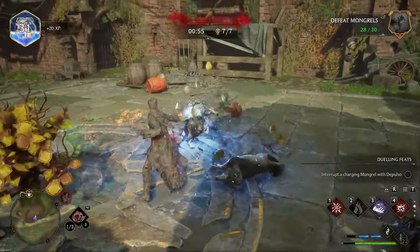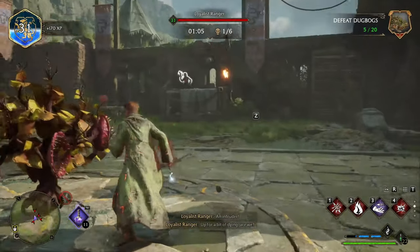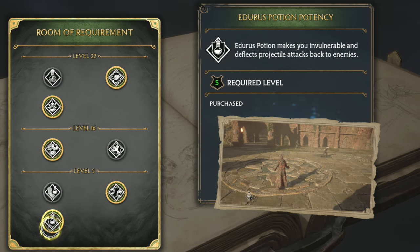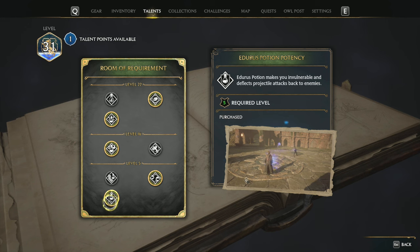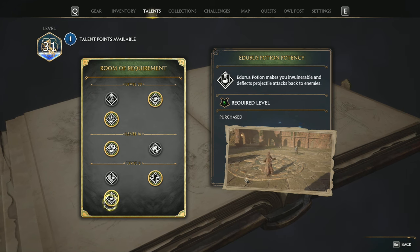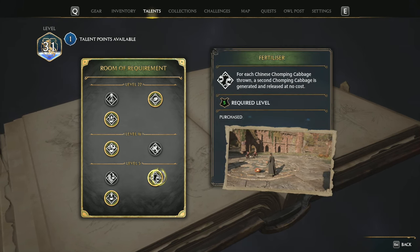The Room of Requirement comes pretty early in the game and level five is when you get your first talent. The second major part of the Herbologist build makes you absolute god mode: there's a potion that makes you invulnerable and deflects projectiles. So the combination is: pop that potion, throw down three cabbages — you can't get hit at all, and ranged enemies just nuke themselves. These two talents are available at level five early in the game.